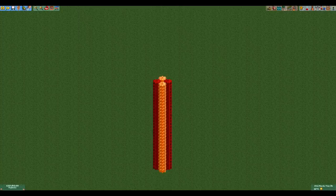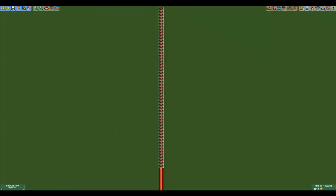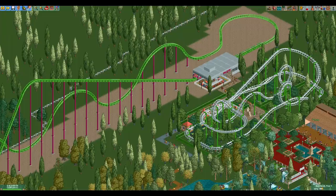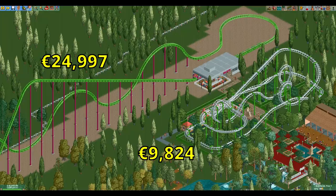Now we're ready to build our final tower. We start at the minimum height of minus 6 units with tiny cogwheels. Once we reach a height of 11 units we switch to PATH pieces with jumping snowballs and roman signs, and build all the way to the height limit of 117 units. Lastly we add tiny glass walls all around the entire tower. This has a total cost of 36,362 euros, which is the most that you can spend on a single tile. As a comparison, this is more expensive than the Goliath and El Condor from Six Flags Holland combined — all on just one single tile.